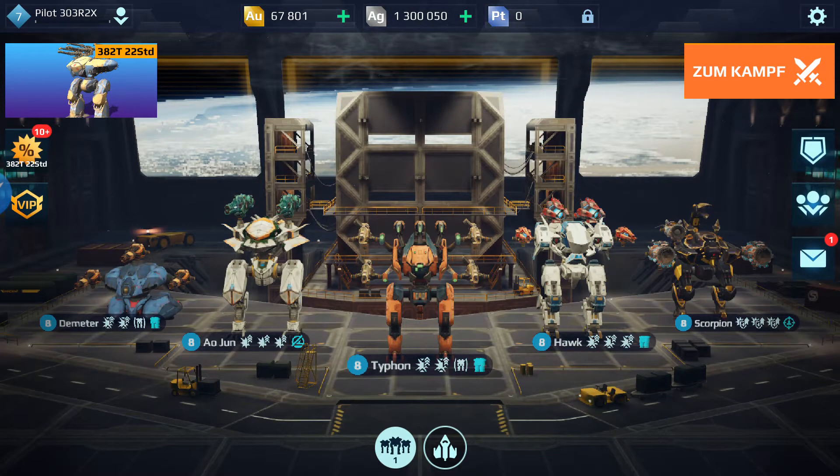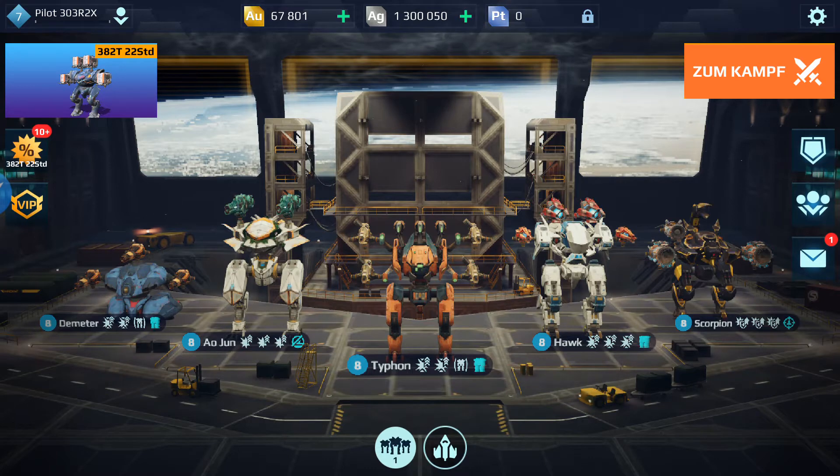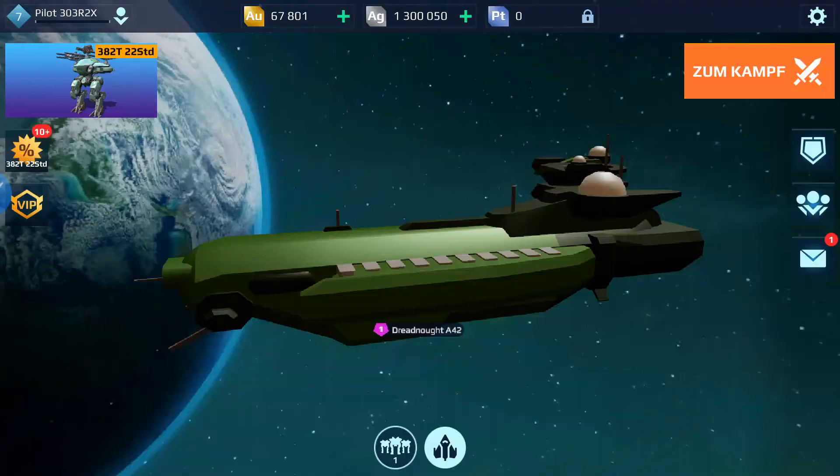Hi guys, welcome back to the test server. We have something brand new that we want to show you — what Pixonic came up with. I think it's going to be totally crazy. We see down here on the bottom a new logo of a rocket of some sort, and when we click on that we get a spaceship called the Dreadnought A42.